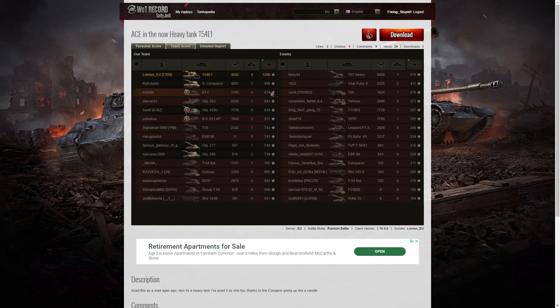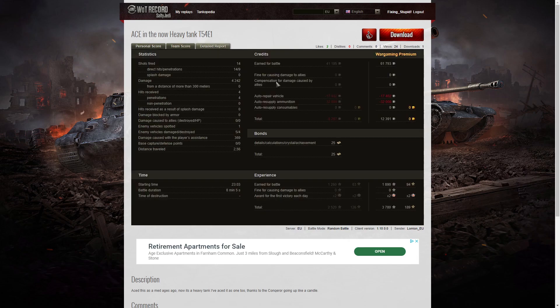1,260 XP — he was the only player to get over a thousand, which is why he got the ace tanker. 989 to the Super Conqueror and 934 to the ST-1. I think the ace tanker was really because he blew up that Conqueror. Looking at the details: 14 shots fired, 14 direct hits and nine penetrations — all of his shots hit the target, but only nine actually did damage by penetrating. The others were impacts on the armour that didn't go through. 4,242 hit points of damage, all done at close range. Four hits received from the enemy, all of them penetrated — two of them on the turret were pretty ugly, big hits. One enemy vehicle spotted, five enemy vehicles damaged, four killed, and 369 hit points of damage assistance.